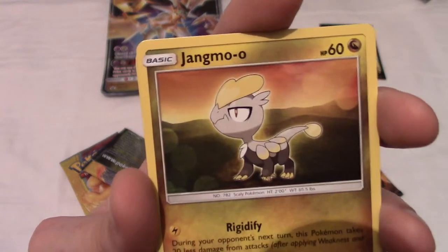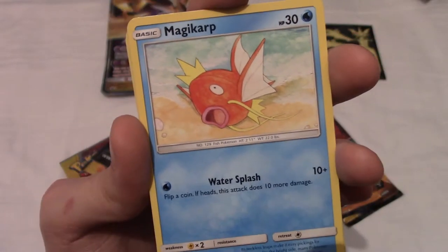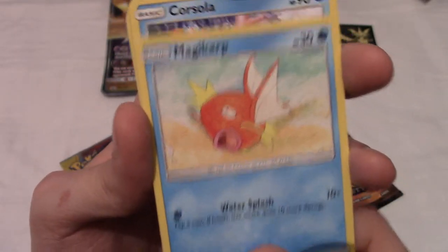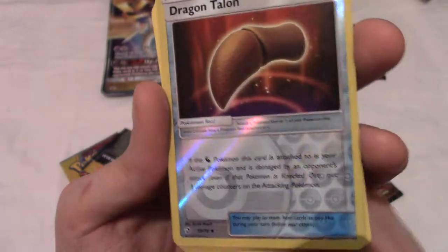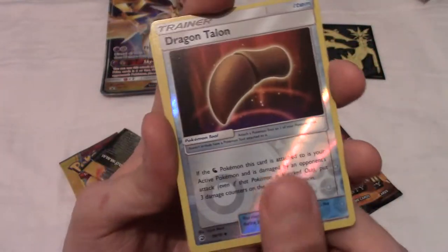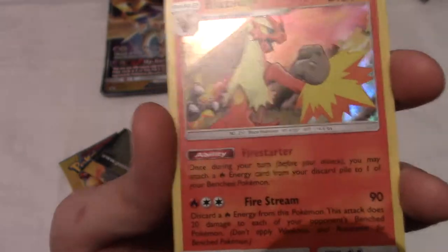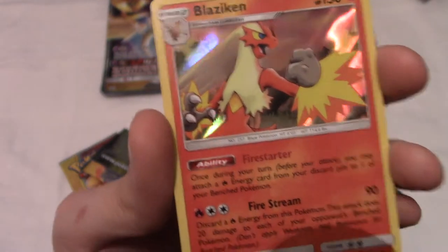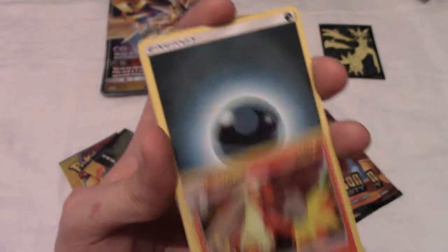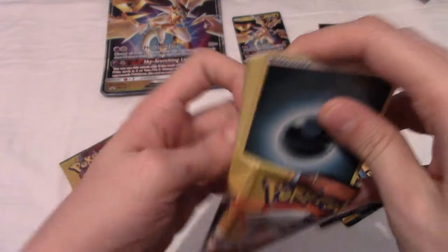Next we have Jangmo-o. We have Da Best Boy — Magikarp — look at that majestic form; you know he could splash his way through the Elite Four. We also have Corsola, who's just a cutie with quite good defense. We have a Dragon Talon with a nice reverse holo effect. And our final rare is a Blaziken — that's a really nice looking one. I swear that's like a Ruby and Sapphire era piece of art. Maybe I'm just convincing myself these are all reprints, but so far, so good.